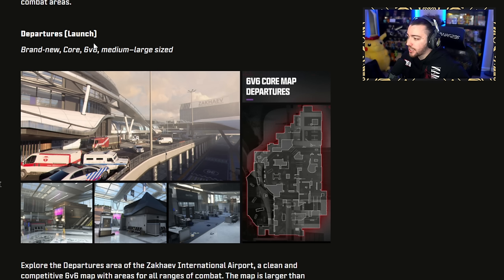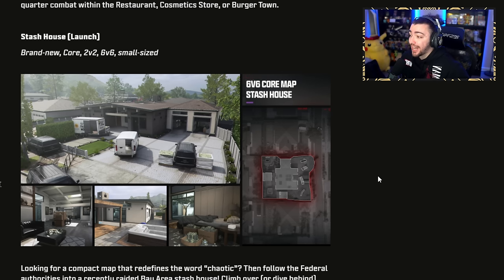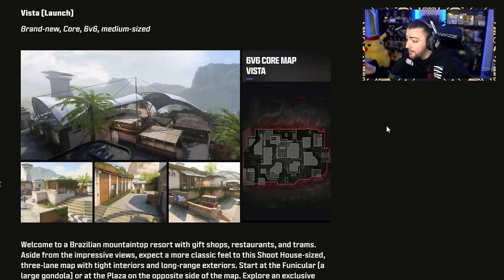At launch, we are going to be getting the Departures map — a core 6v6 map, medium to large, looking more on the larger end, available on day one. We also have Stash House, a new core 2v2 and 6v6 map. As you can see, this map is very small — most of the action takes place in that middle household, so this might be a crazy map to grind camos and challenges. It might be a substitute for Shipment. Also getting Vista on launch — a medium-sized map with great colors and good vibes. Sledgehammer has been doing an awesome job with brand new maps that they're actually adding, not just remasters of older ones.